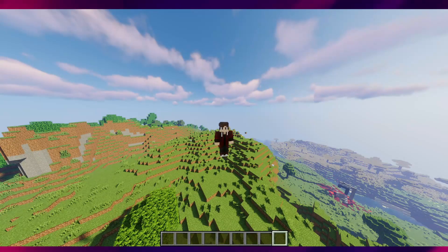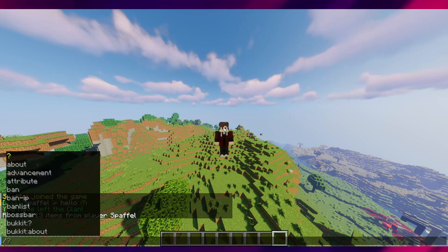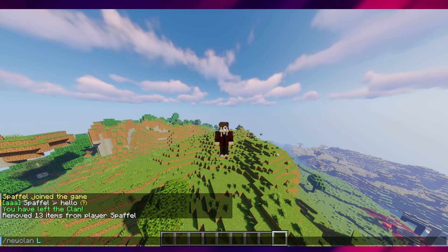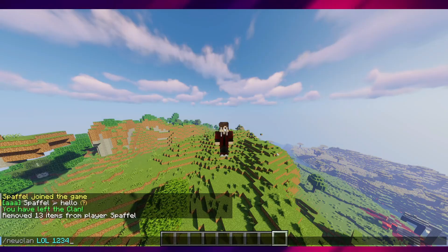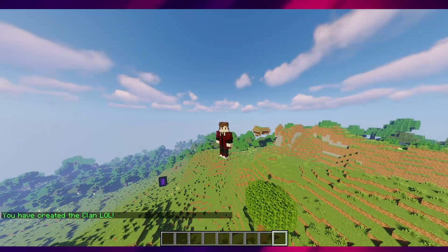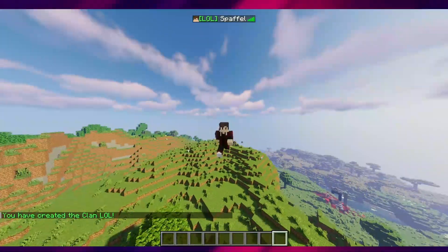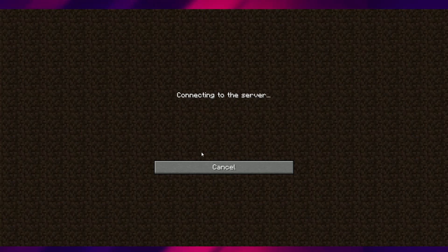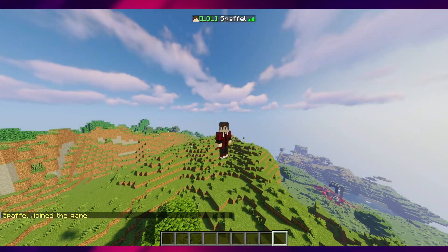Firstly, all clans will properly show in the tab list. We will create a new clan — we'll call it 'lol' and the password is 131234. It's now directly in the tab list. If I reconnect, it is there again.